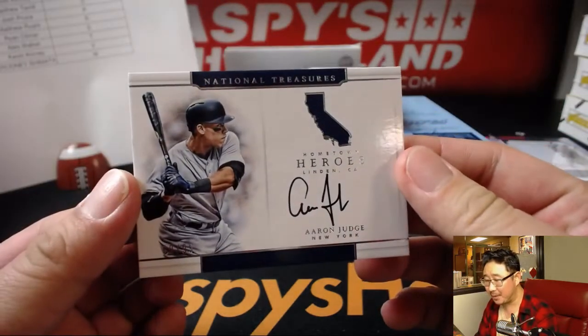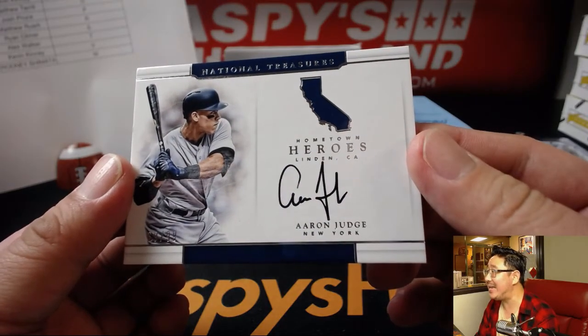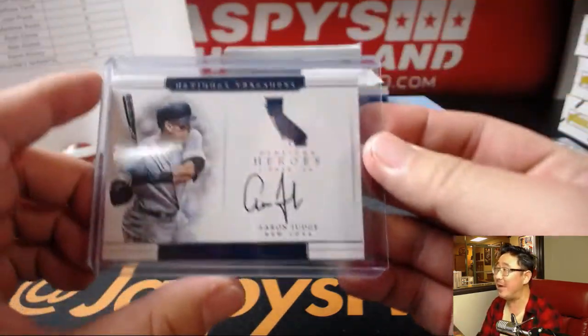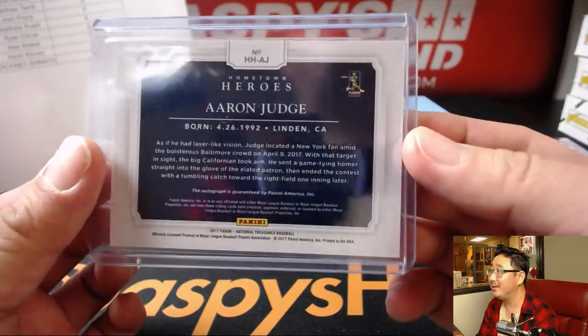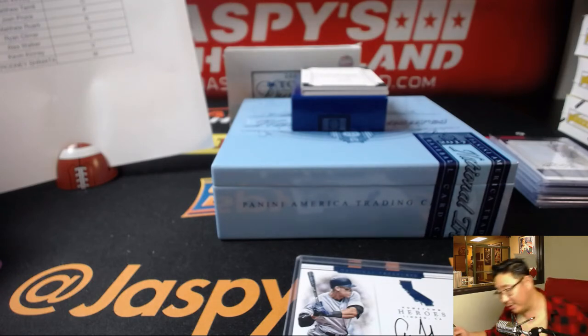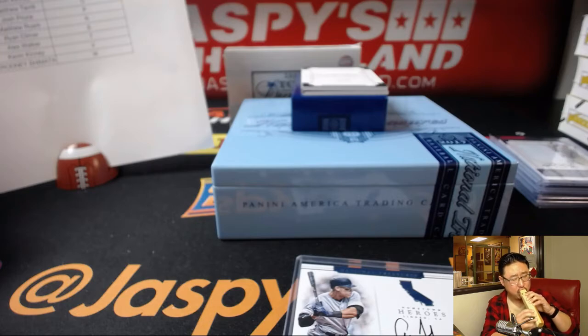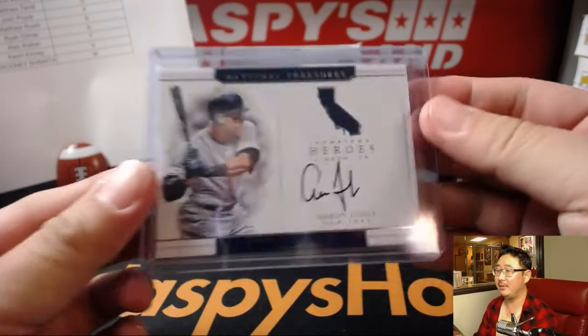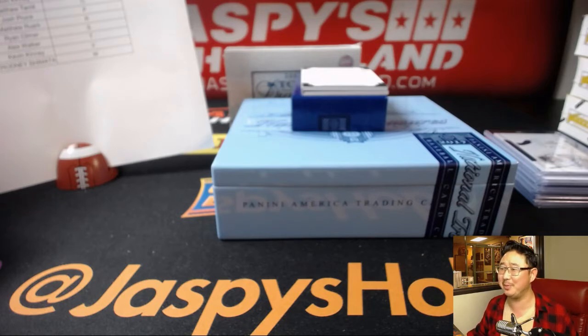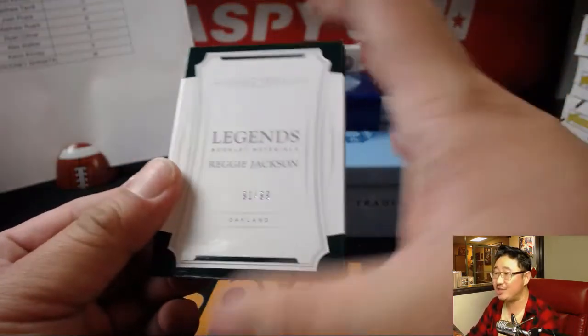Aaron Judge — 69 out of 99, Hometown Heroes, Linden, California. I have no idea where Linden is, but I love these Hometown Heroes inserts. That's not bad for a random letter break — it's special enough for a train whistle. That's a nice hit. California is pretty big. Last one — 91 out of 99, letter J, that's another one for Bob. It's Reggie Jackson — a nice dual relic book card. Wow, that's a nice box of NT.